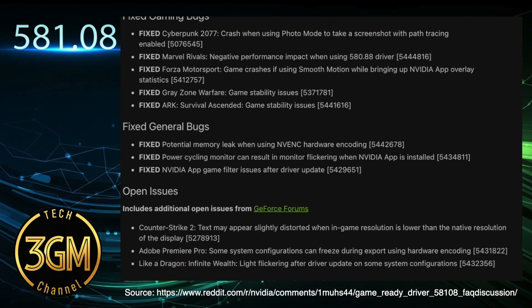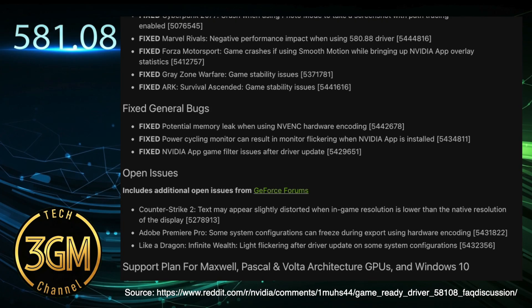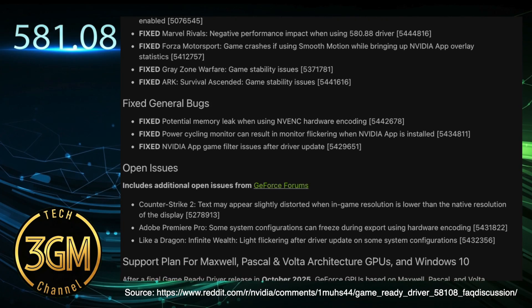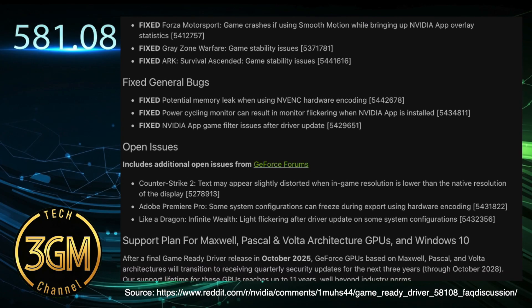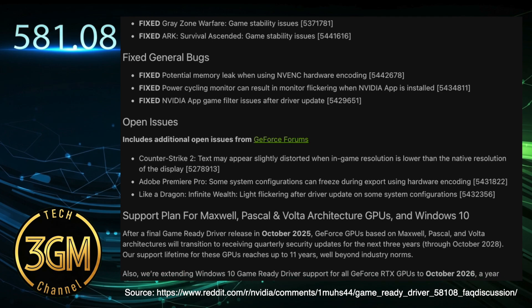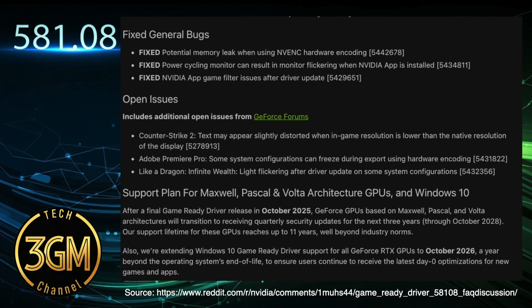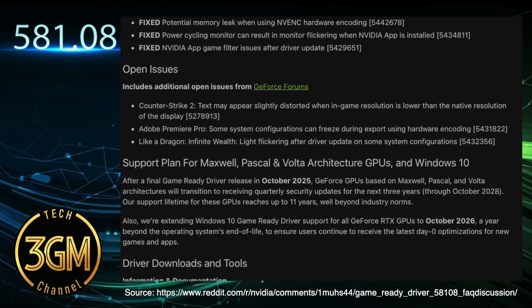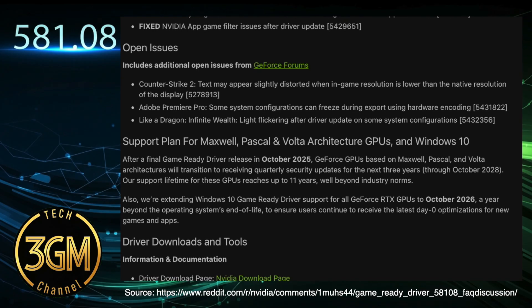Beyond these new capabilities, NVIDIA has addressed several frustrating gaming bugs. You should find fixes for the persistent photo mode crash with path tracing in Cyberpunk 2077. The negative performance issues in Marvel Rivals are now corrected, and game crashes in Forza Motorsport when using Smooth Motion are resolved. Stability problems in Grayzone Warfare and Ark Survival Ascended have also seen attention.